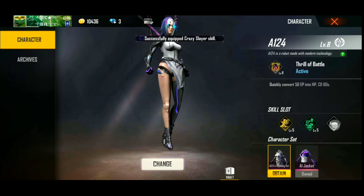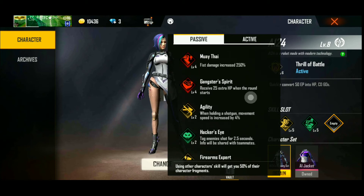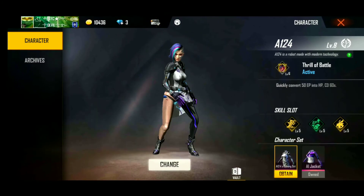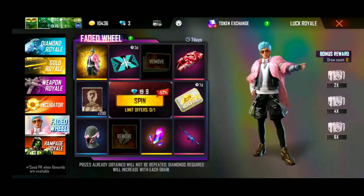If we have a class code, we can equip the class code. There is no problem with this. If you use this character, you can equip the 3rd skill. Here are the first two of the class code. Let's see if we have a 5-hour game set — there is a lot of fun.